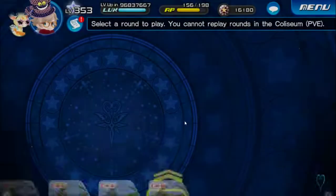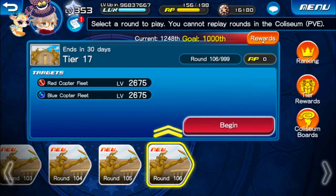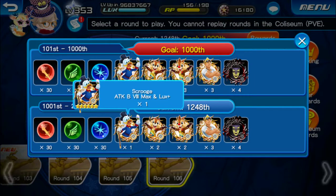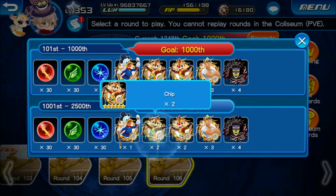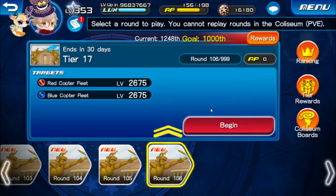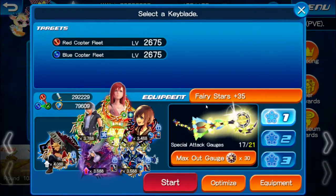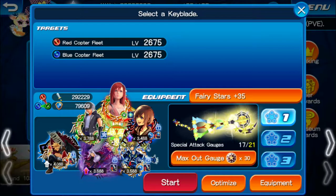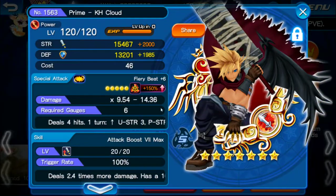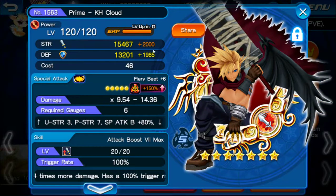My Coliseum rewards right now include 30 gems, Attack Boost 8 Max with index plugs, two Chips, two Tails sets, and magic mirrors. My current setup is: Kairi, Xion, Key Art, Sephiroth, Riku Kingdom Hearts 3, and lastly Cloud. I may have gotten a double multiplier — not sure if it's a glitch.